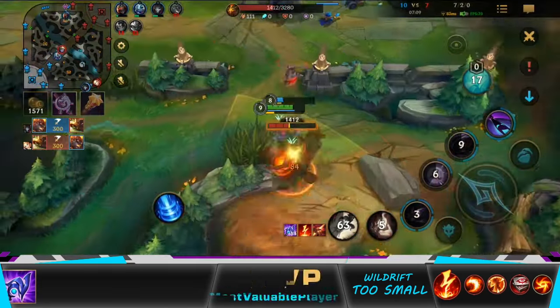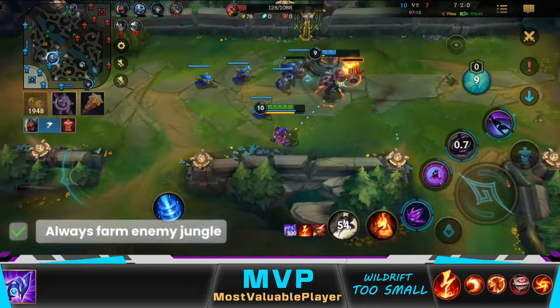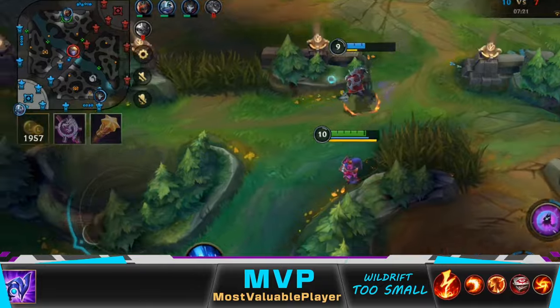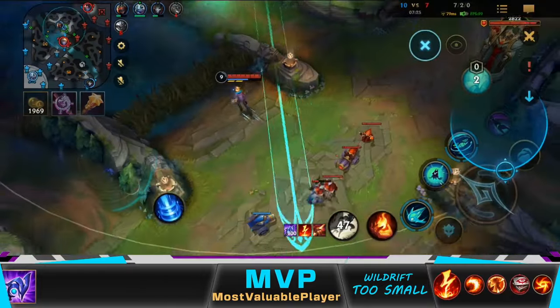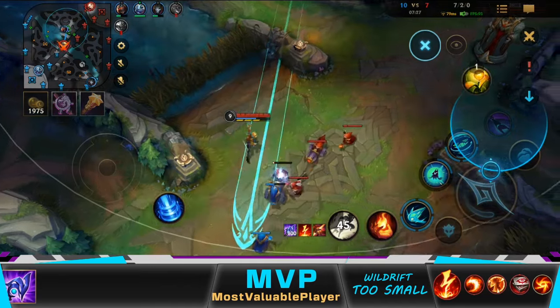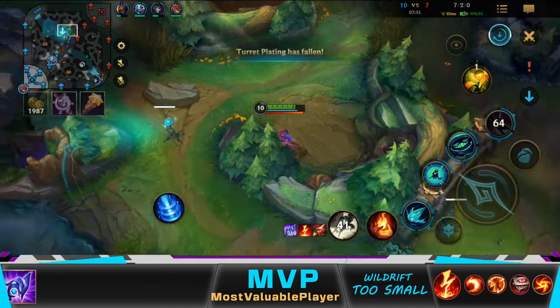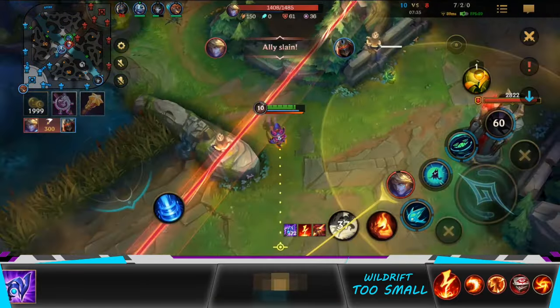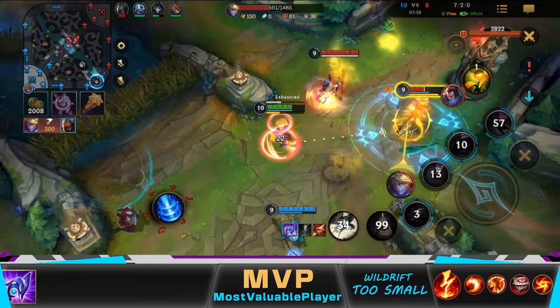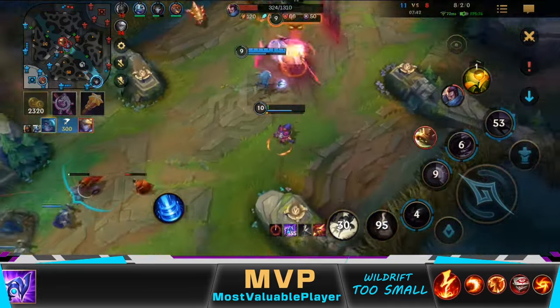Since we spotted Rammus on bot side, we can take his jungle and another turret. Zed and I see Ezreal was overextending, so we look for one more kill before resetting. Unfortunately, I missed my ultimate — I had a feeling before I threw it that it would happen, and I could have just walked up to Ezreal as I did in the end. That was a bit of a misplay, but Fizz was able to follow, and Ezreal still died anyway.